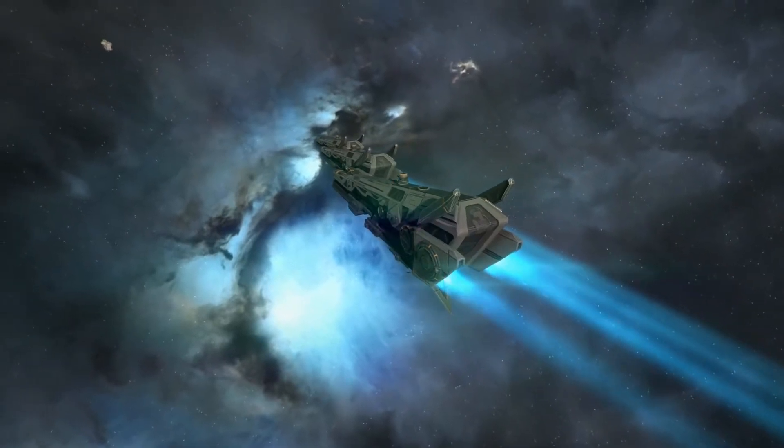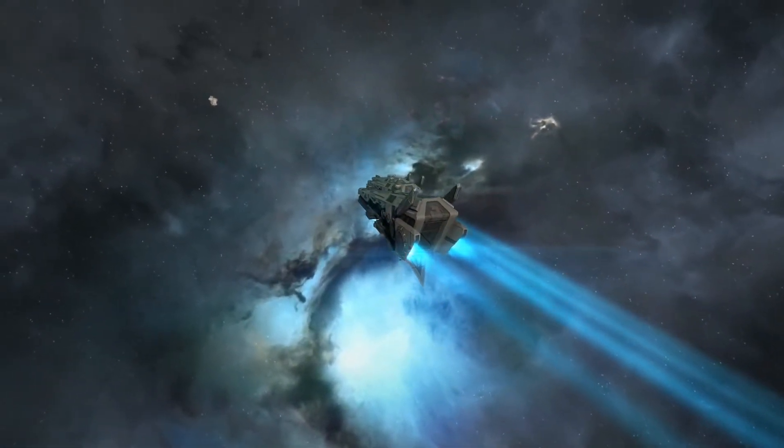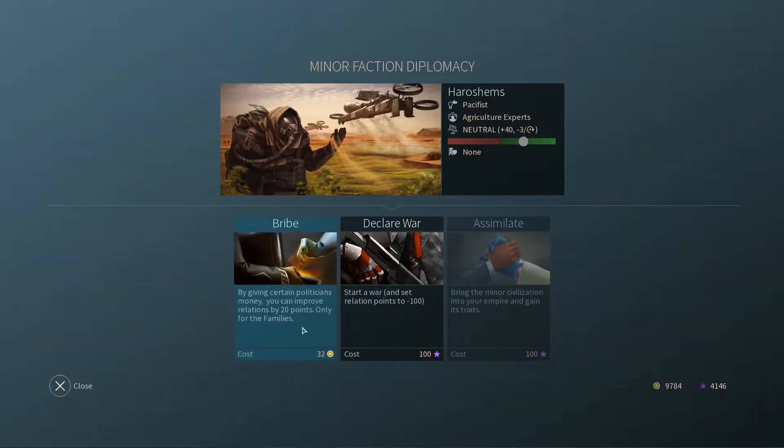In Endless Space 2, minor factions control their own systems and fleets. Through careful diplomacy, they can become powerful allies or even be assimilated into your empire.